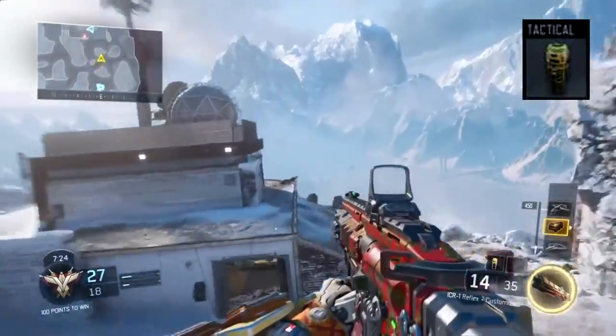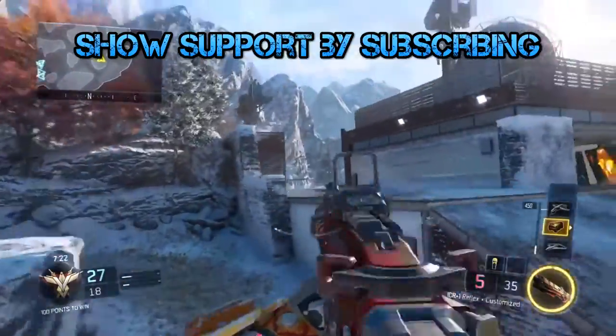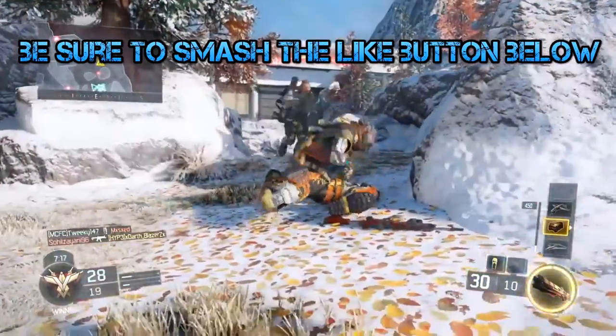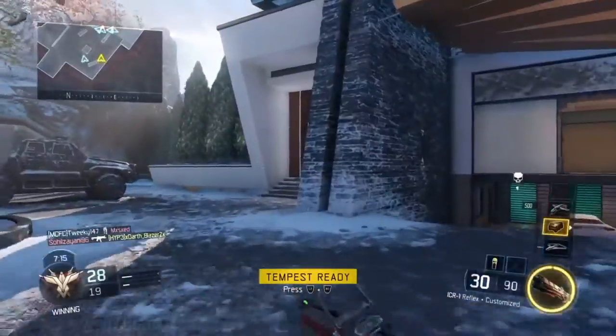Last but not least would be one tactical which would be a concussion to help you throw into a room and stun enemies. Also if you liked this video give it a thumbs up and smash the subscribe button. Cheers for watching.